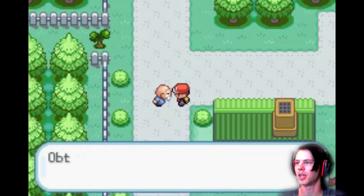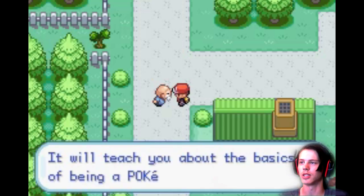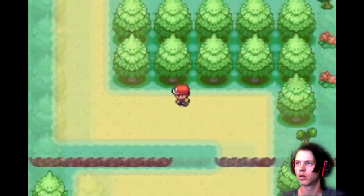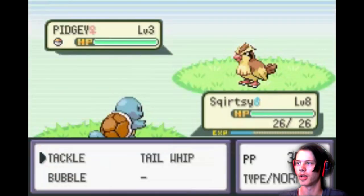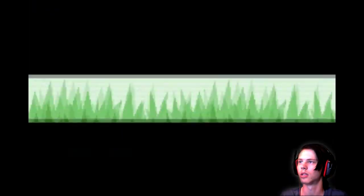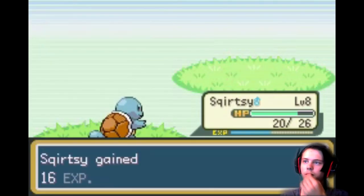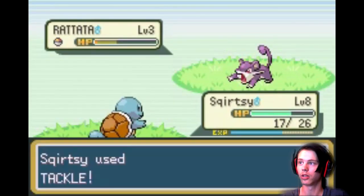And here, take this too — obtain the Town Map. Grandpa Town Map. I don't remember ever using that thing, like, ever. Now I wanna catch something in here. Okay, nevermind — I just wanna kill shit. Kill it! Kill the fire! I remember the exact way to get through the Viridian Forest, it's just gonna be long and painstaking. So I'm gonna fucking grind up some shit for a while.